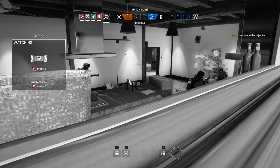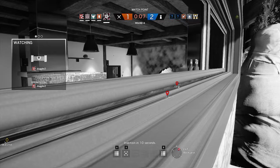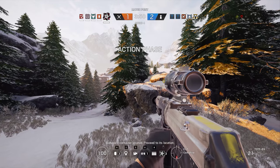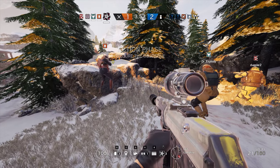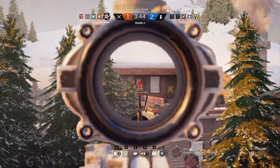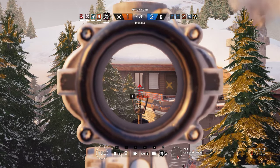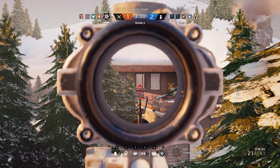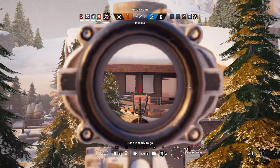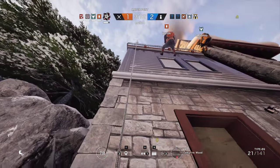Nicely done. The biohazard container has been located. Insertion in 10 seconds. They opened up trophy. Insertion in five seconds. Biohazard container located, proceed with location. Take top. Yeah, we can get the hatches. There's one at kitchen window. Okay, I'll go get the hatches.